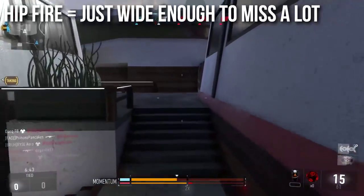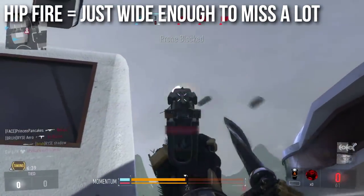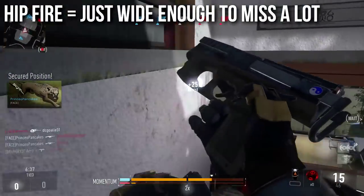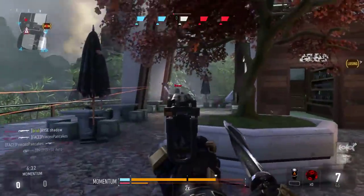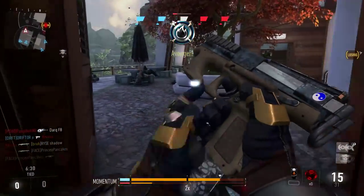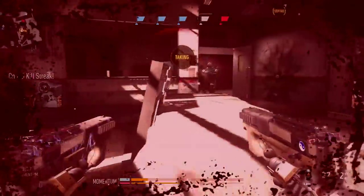The hipfire is just wide enough to miss a lot. If you're really close to somebody, the hipfire is great — I'm going to recommend a pull-out-and-spray-from-the-hip strategy for this weapon later on — but if they're kind of far away, it's not going to compete with the submachine guns or anything else. It's just wide enough to make you miss a lot and to make the hipfire tricky.